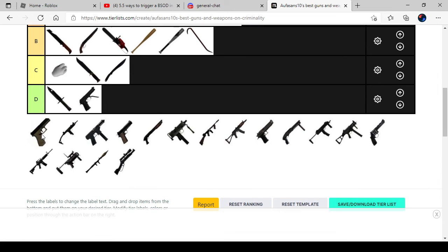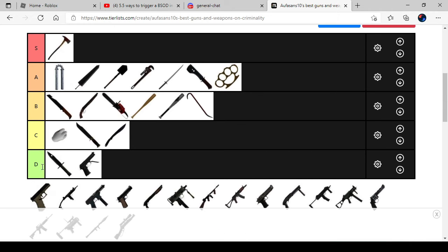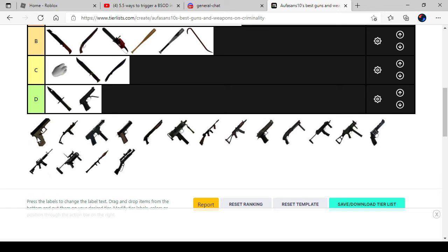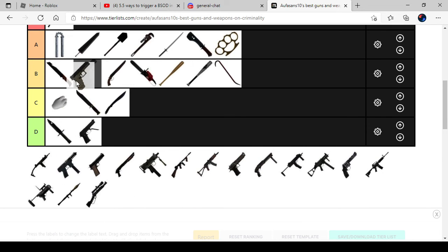The Glock — Glock 17, or G17. The Glock is actually the best thing you can use to aim at people's heads. The problem is, if you waste your 14 ammo on someone moving away, that's it — you need to refill at wherever you need to kill them. So it's on B, but very good.